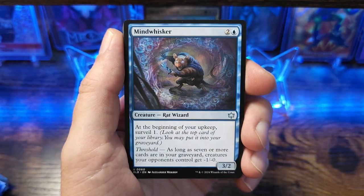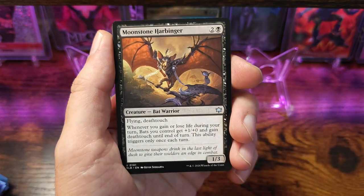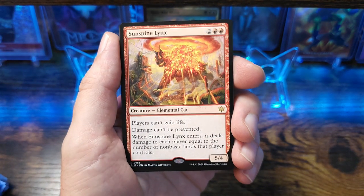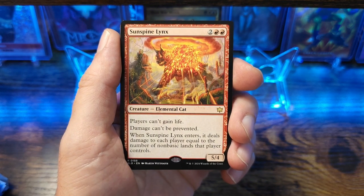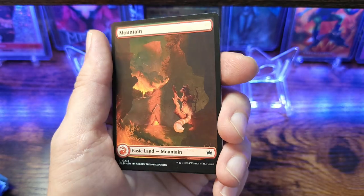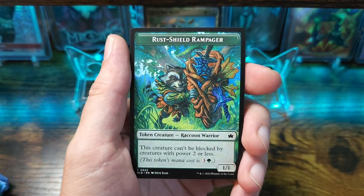Middle Guard, Mine Whisker. Bandit's Talent — really been enjoying this set, a lot of cool synergy cards, again really amazing art. Nice — Sun Spine Links: players can't gain life, damage can't be prevented, whenever Links enters it deals damage to a player equal to the number of non-basic lands that player controls. Pretty cool. I actually used this on pre-release night, it was my promo card. Then we got an extended art mountain non-foil, and our foil card is Head of the Homestead. Little token card.